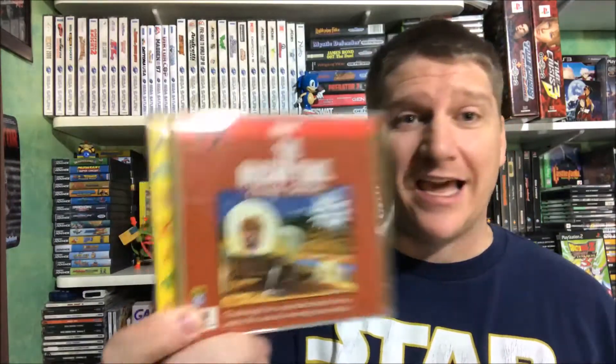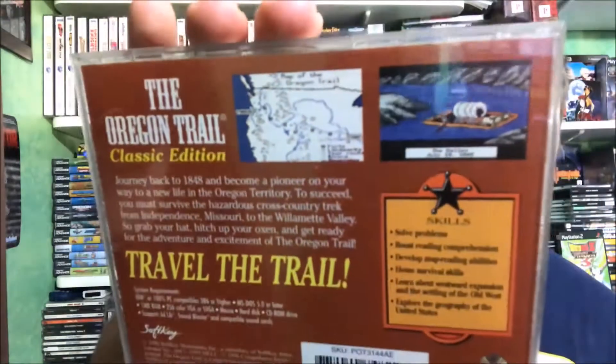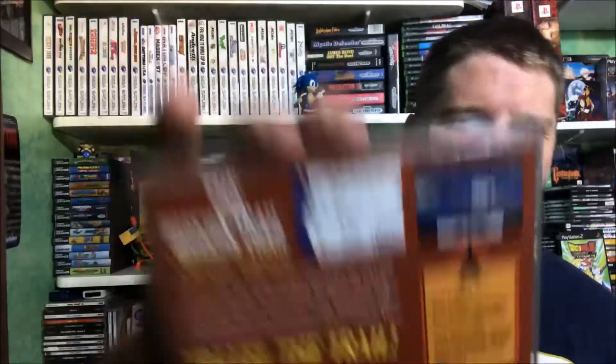Straight up and down pieces falling out of the sky — classic. Man, if you grew up in the 80s and early 90s, this was a staple in your classroom right here: the Oregon Trail Classic Edition. They do make new versions of Oregon Trail and I think there's one on the DS or something, but look at that map screen — will take you back right there. I saw it and I was like, man, I'm gonna keep this even though it'll never get played.